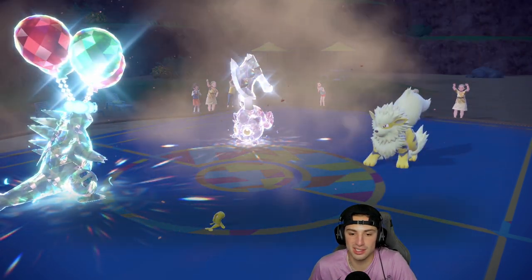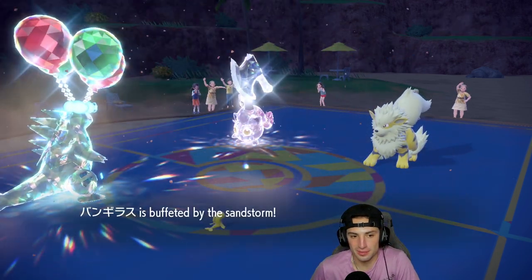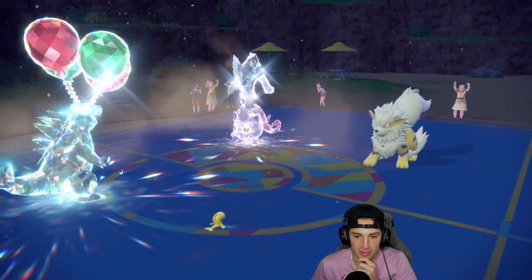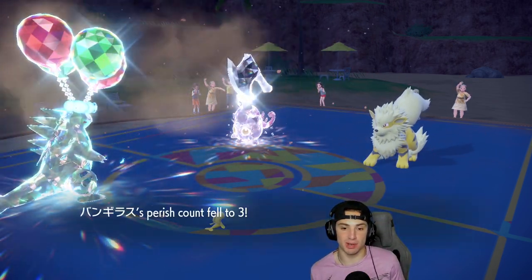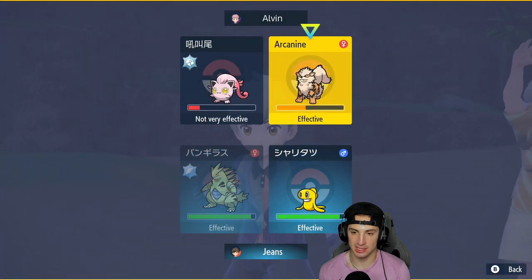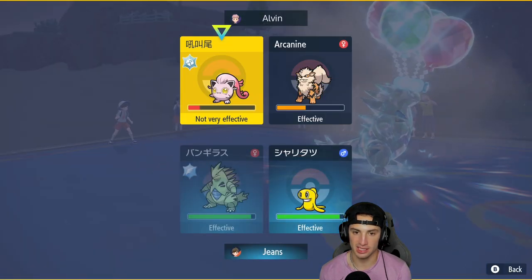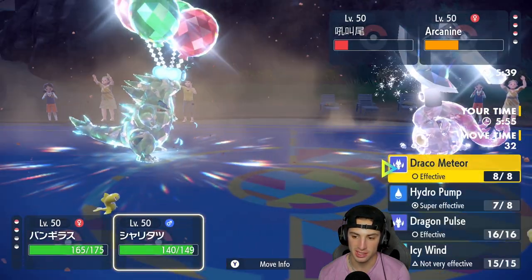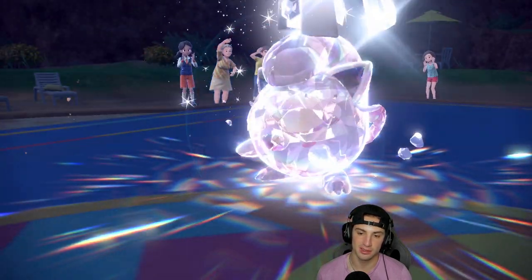These guys are just going to keep protecting — so annoying. We're looking to make this comeback but Perish Song is just annoying. I need Hydro Pump to land as much as possible. I'm going to Tera Blast into this slot — actually I'll Tera Blast here because we'll KO, and they'll have to swap to Amoonguss. Then go Hydro Pump into this slot. They end up just protecting.